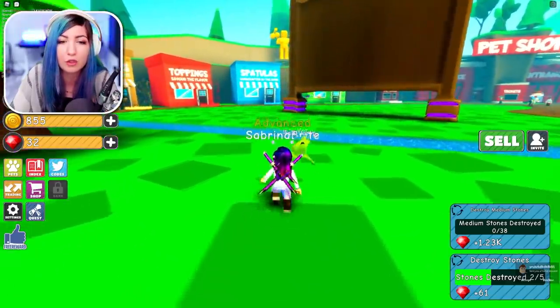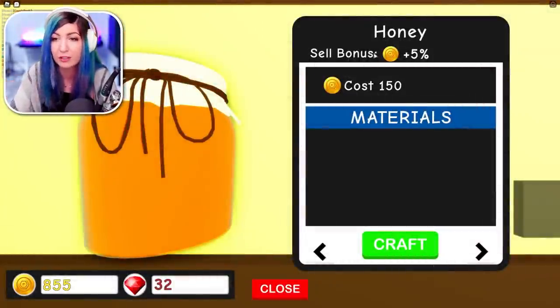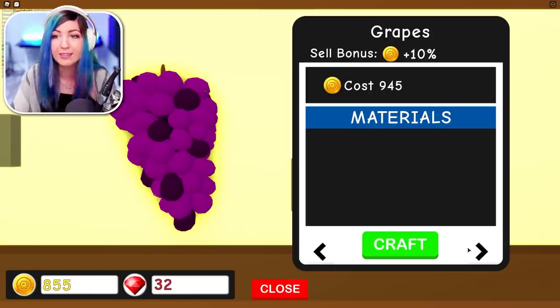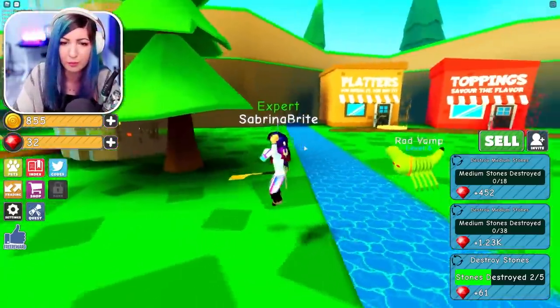I'm about to get that quest — yes! That's gonna help so much. What do I want to upgrade? Toppings — this will help it sell for more and get more coins faster. Let's get the grapes — if I save up for grapes that'll be so worth it. I need 900 and something. Wait, how am I already an expert? I've been playing this for like 20 minutes!